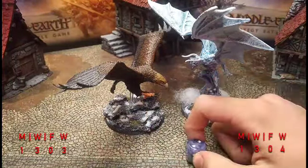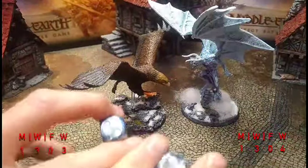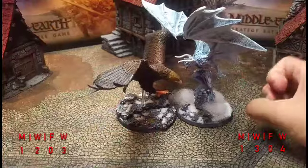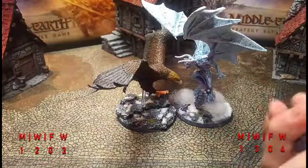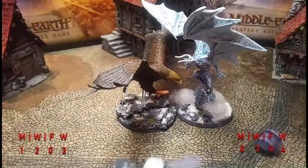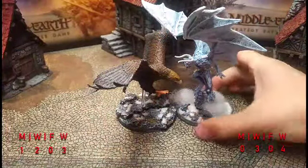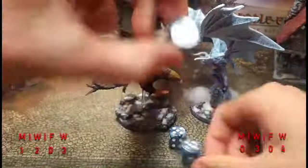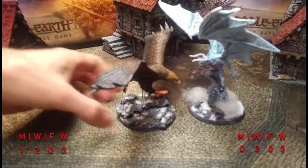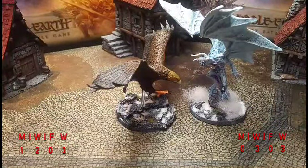Priority goes to Gwaihir. Gulhavar lets him have it. Gwaihir charges — Gulhavar fails his courage check and spends one will to pass. Gulhavar calls heroic defense — his last might. Gwaihir wins the fight with a six. Needing natural sixes to wound, Gwaihir gets one six and two fives. If not for heroic defense, Gulhavar would be dead by now. But he's down one wound — three attacks remaining, courage three.